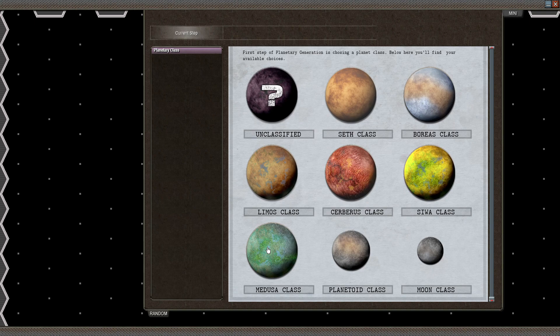There's also Medusa class, which has life — but it doesn't like you, it really doesn't like you. And then we have the lifeless classes, which are either planetoid (which is small and dry), Orcuplanetoid, and the moon class which is even smaller — in case you just want to have a knife fight with the computer. We'll be going for a nice, quiet Cepha class.